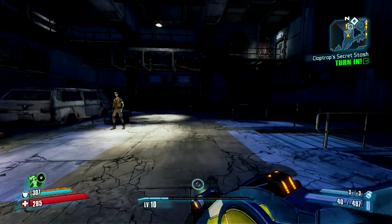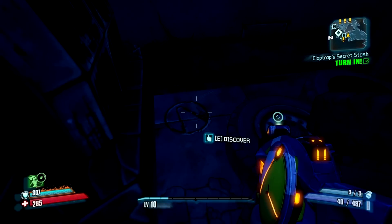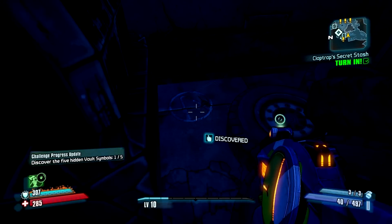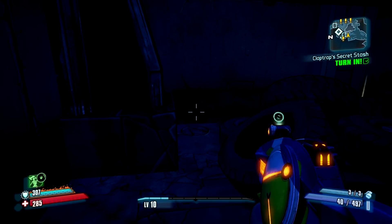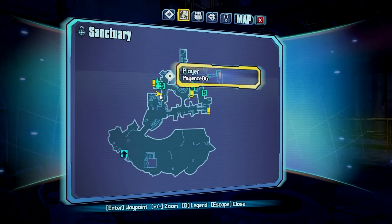Here you can see the first one is in Scooter's — just head towards the back and under the stairs to the right, and behind the tires you'll find number one. Now we just have four more to go, and if you need it, here's the map. You can see exactly where I am.